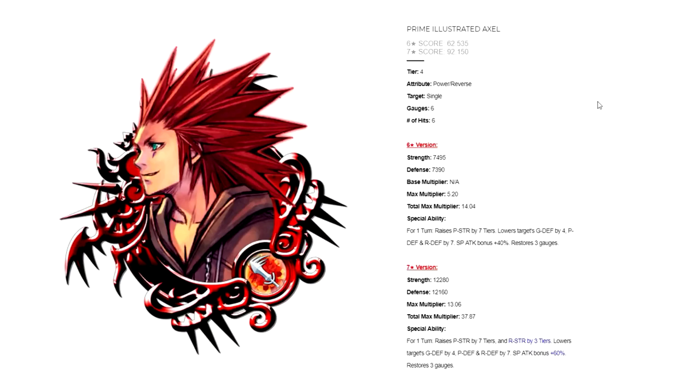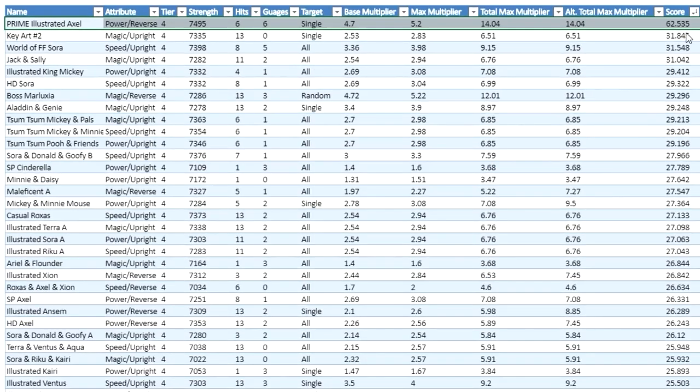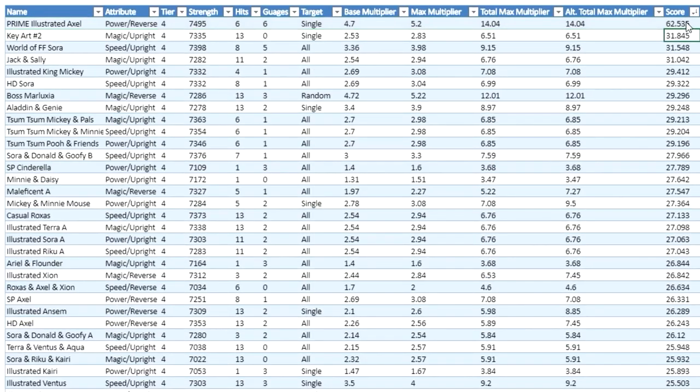In the Metal Analysis article, I show two separate scores — a six star score and a seven star score — simply because all metals that involve seven stars do change quite significantly. At release, I'll be providing a separate score for seven star versions of every single metal, which is why I'm also going to have a seven star spreadsheet in the future. In terms of the six star version, he has a score of 62.535. Just looking at the one in second place at 31.845, he basically doubles the second place score. It's a little insane.